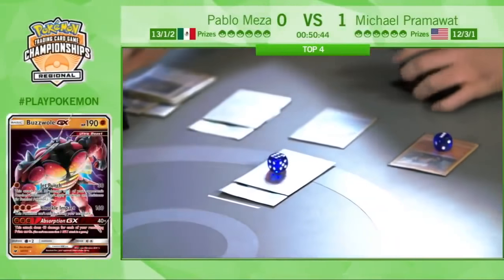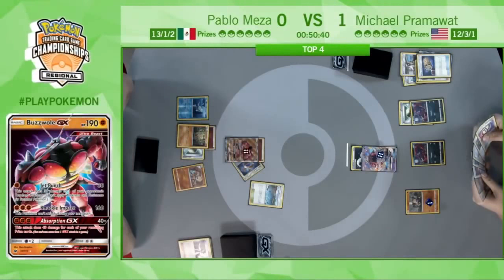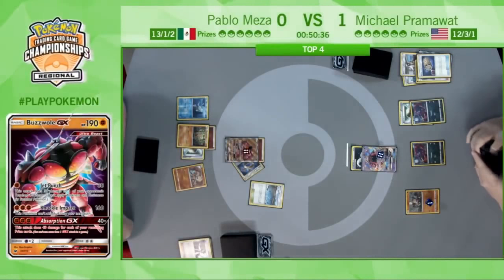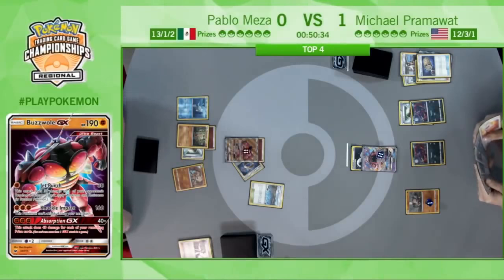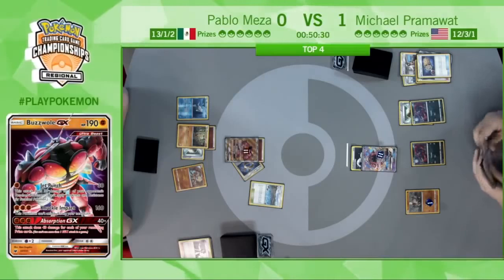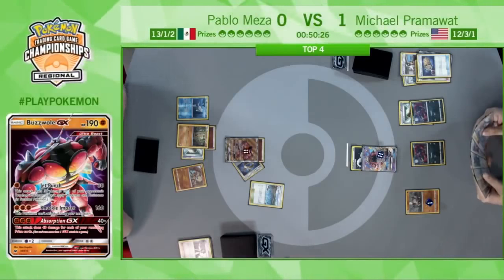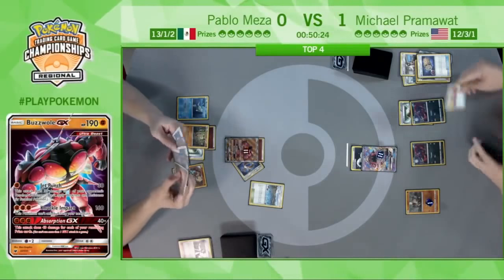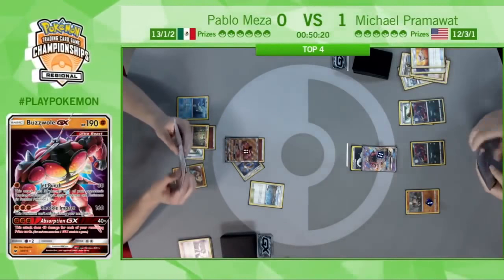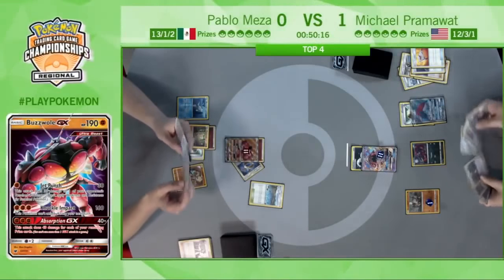The Jet Punch from Buzzwole with a Choice Band dealing 60 to the Tapu Lele and 30 to the Rockruff on the bench. Action is now back to Michael Pramawatt to see if he can actually get some Zoroarks in play — that's going to be his first priority. He has a Lichen Rock as well in hand.